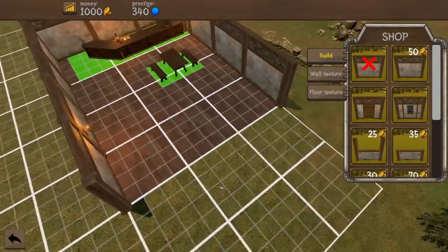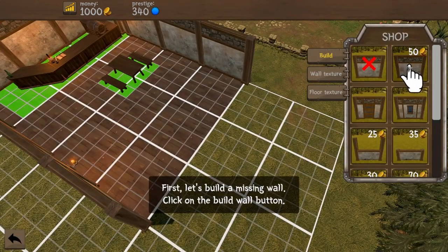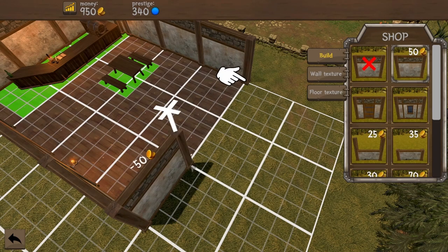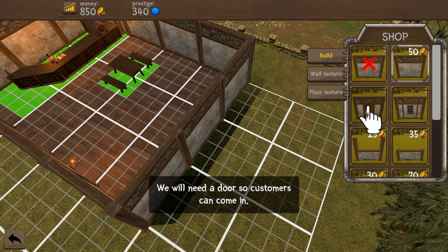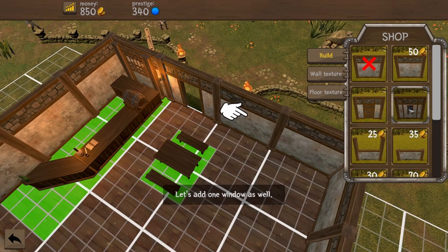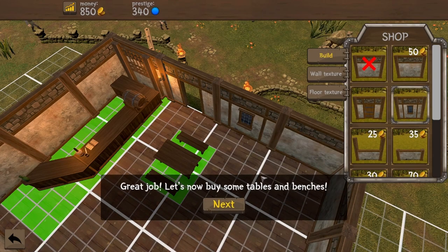Let's hit the hammer and put some walls up — they're $50 a piece. Just drag them across. Boom, done. We will need a door so customers can come in. Let's put a door right here — seems like a good place. And let's add a window as well.